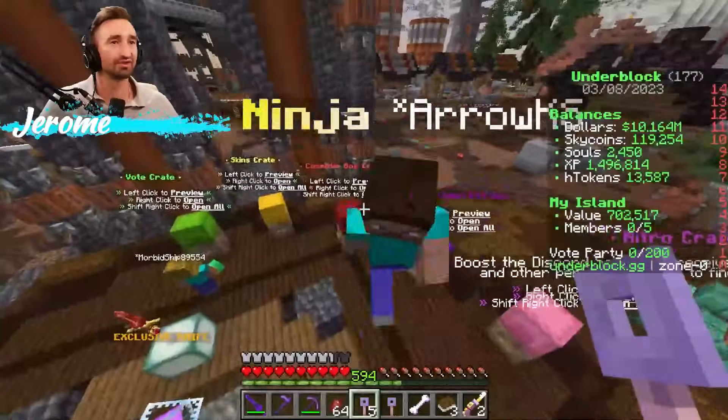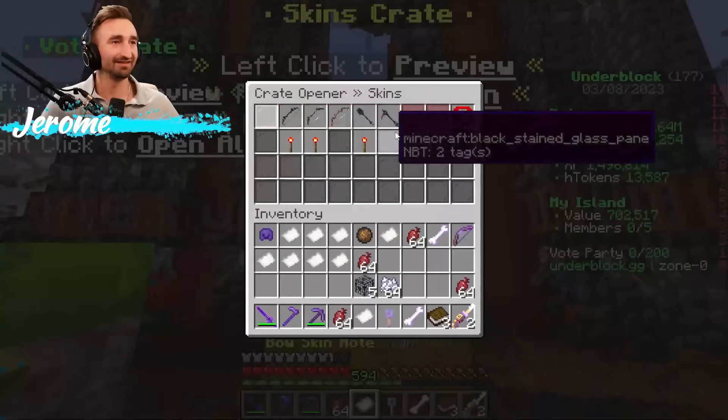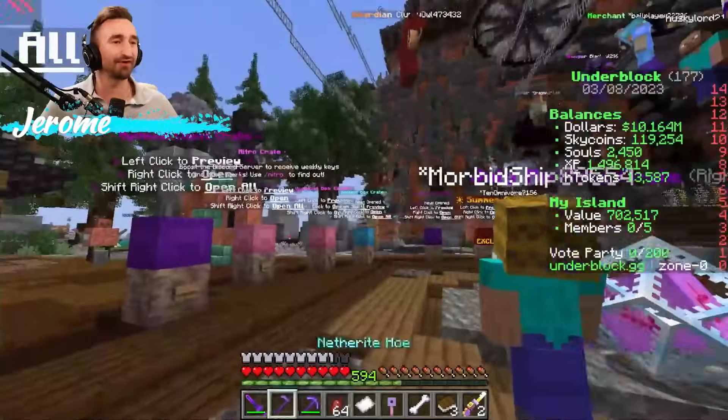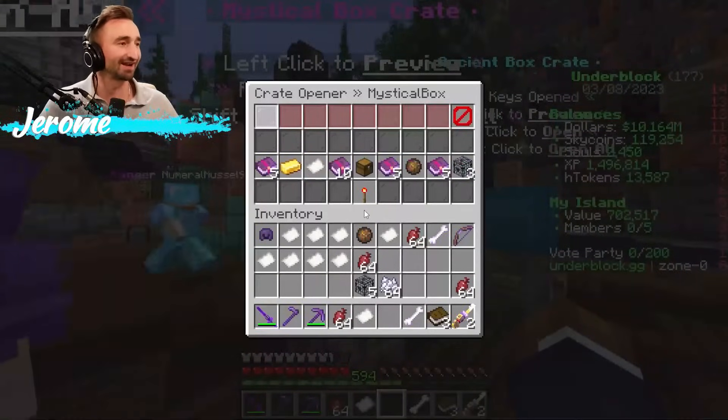Where is the Skin Crate? There it is — rolling it. Mostly commons, but that's fine. I already have all of them unlocked anyway, but it's still cool to see what I can get out of them.